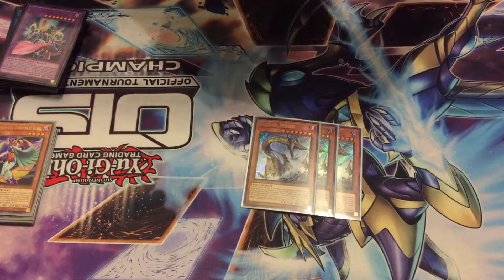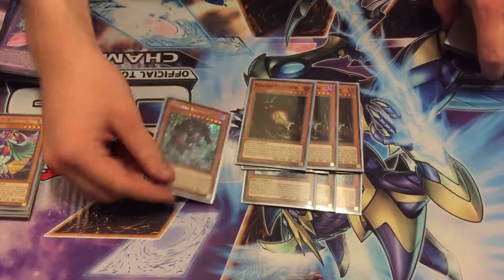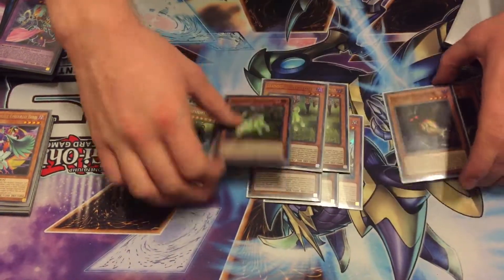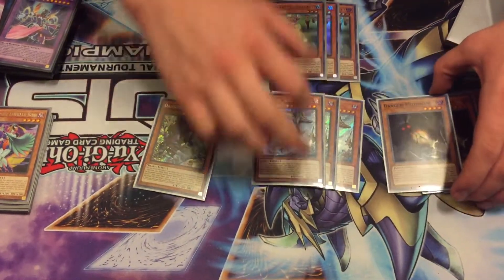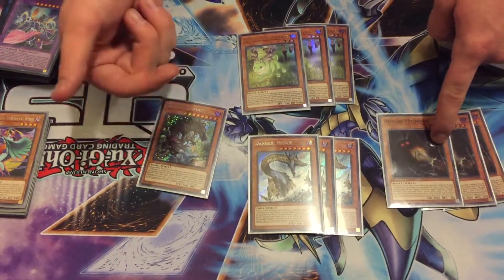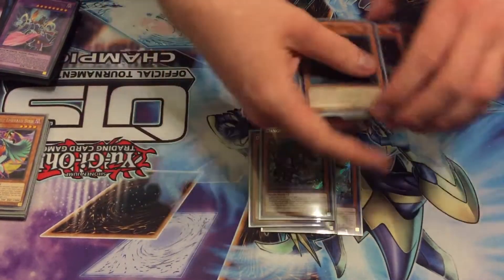We played the Danger Engine: three Nessie, three Jackalope, three Moth, and one Bigfoot. Bigfoot's the worst, but you have to have a beast to summon off of Jackalope. With Jackalope, you usually summon Nessie or Bigfoot depending on if you want to go for rank fours or link plays.